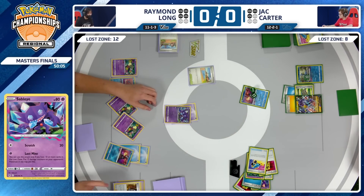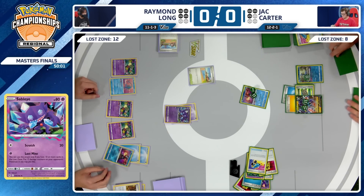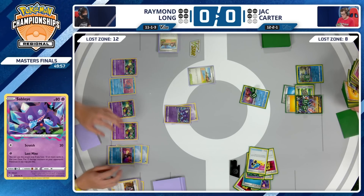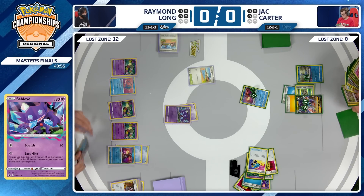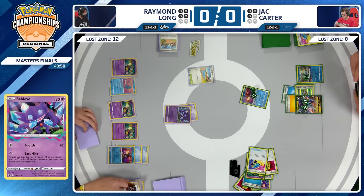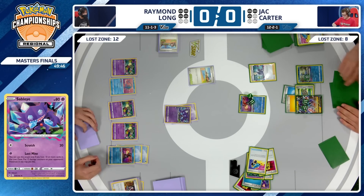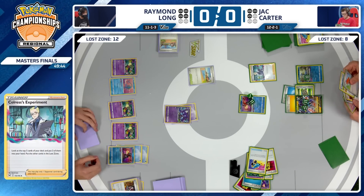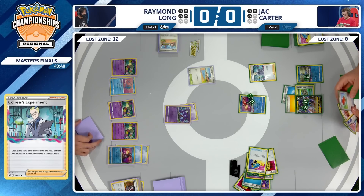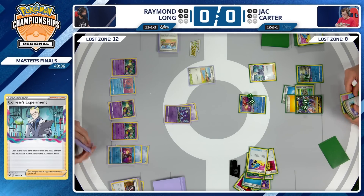Thinking about where this damage is going with Lost Mine — going to put 120 on the Raikou. Whoa — just going to stack it all on the Raikou V. That's all 12 damage counters onto that Raikou V. Jack Carter only able to draw into two cards — one of them is a Colress, and that's going to be even more cards for Jack. The Palpad, the Clara, Super Rod, Manaphy — one other card was placed face down first.